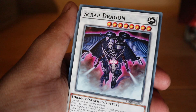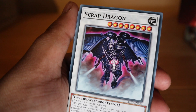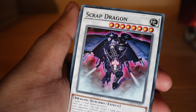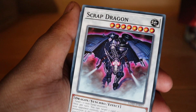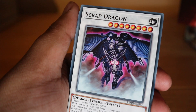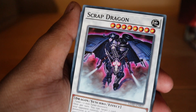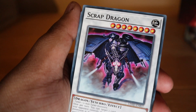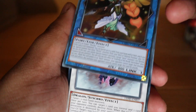For the rest of that turn you cannot special summon monsters except Aesir monsters, nor normal summon or set monsters. You can only use the effect of Gullveig of the Nordic Ascendant once per turn. When this card points to an Aesir monster, your opponent cannot target that monster with card effects, and monsters you control cannot target this card for attacks. Pretty nasty.